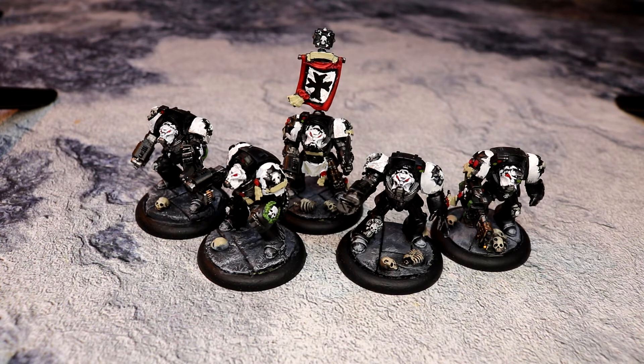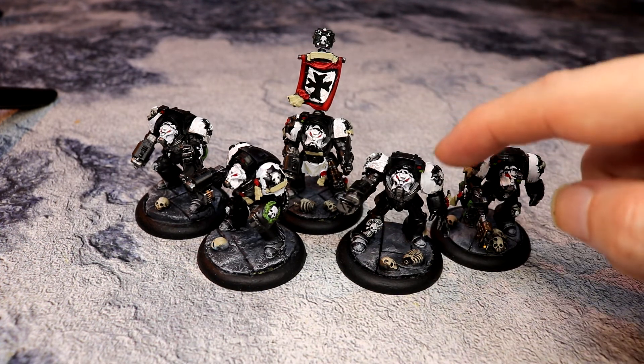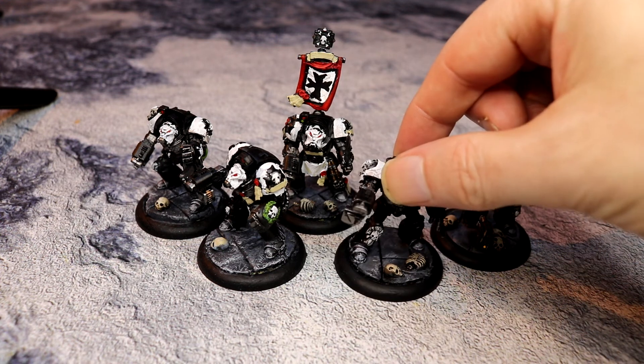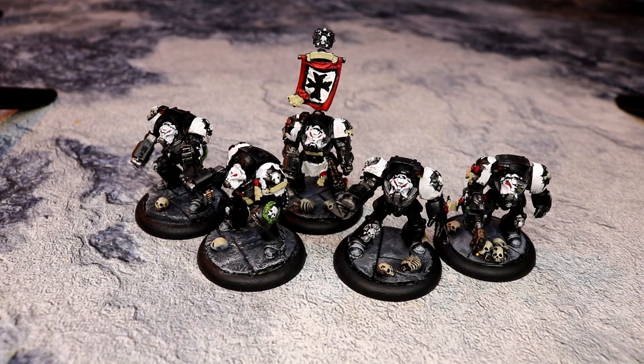They are of course descended from the Imperial Fists, and so they are descended, at least chronologically, from the same Terminators who beamed aboard Horus's flagship to take on Horus — which is something that will come up in a later video when I do the Imperial Fists. So they have a really good lineage, and some of this Terminator armour will be left over from those days. These stone things on their arm — the skull on their arm — is left over from the original plate used by those Terminators who fought and died alongside the Emperor.